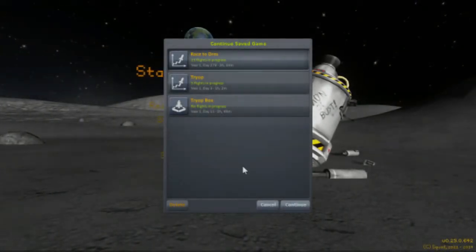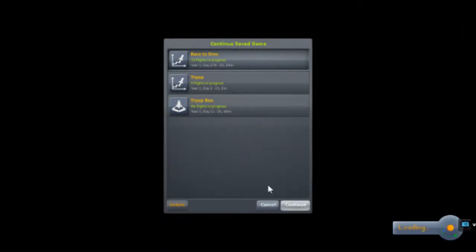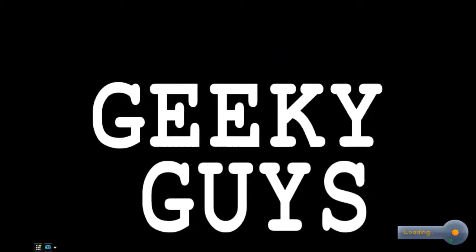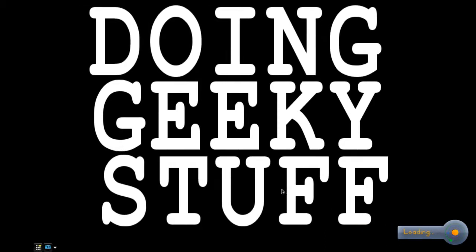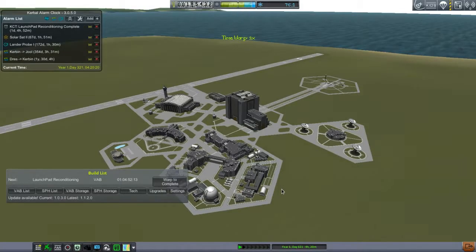The animal you're thinking of is a star-nosed mole. And so I think we have a different level of effort that we have to expend, because if I remember right, you're free to pretty much just time warp all the way there, do your thing, and time warp all the way back. But I have to design and construct and orbit the de-orbit craft, which I am not sending to Drez.